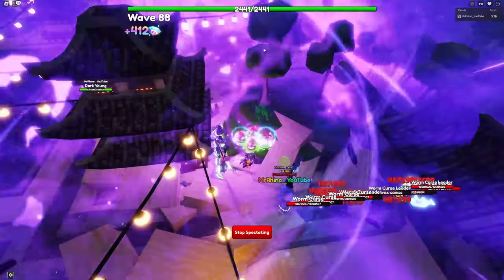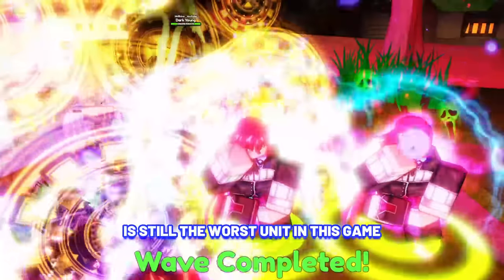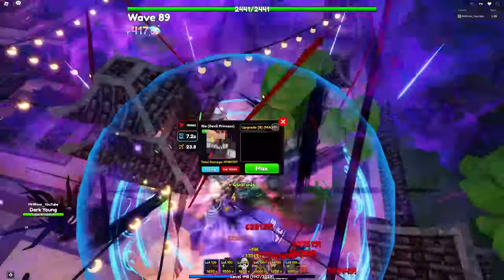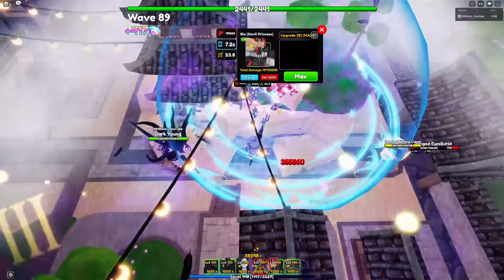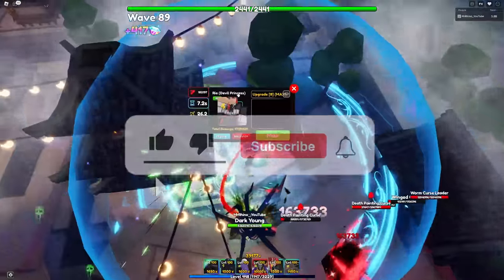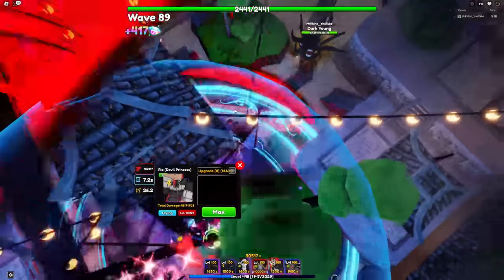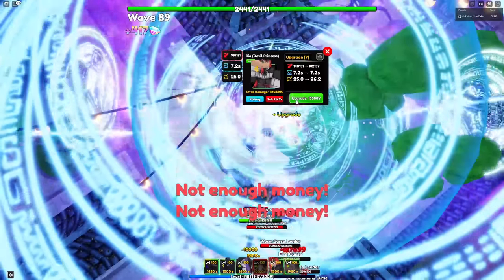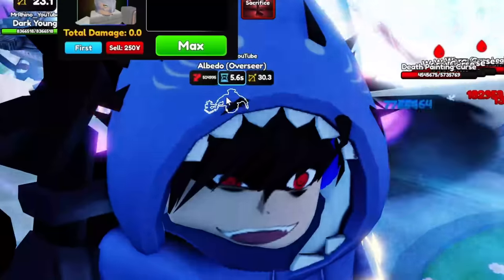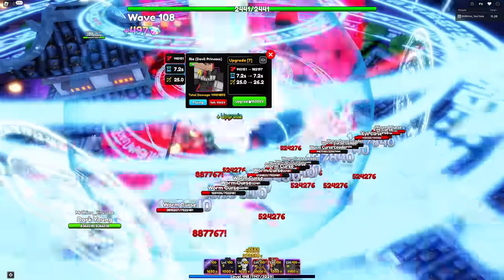The last unit to max upgrade is Ria Devil Princess. She is still the worst unit in the game in Update 16 — at later upgrades she becomes a full AOE, but with such a tiny range it just doesn't make sense. We're going to place her in the best spot we can find and max upgrade every single Ria, because after that we can sacrifice them all for Griffin. I cannot wait!